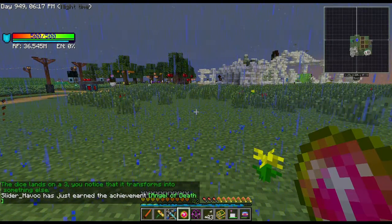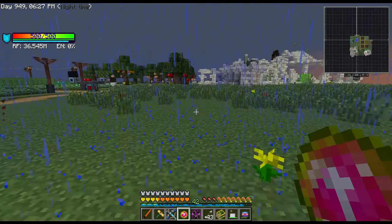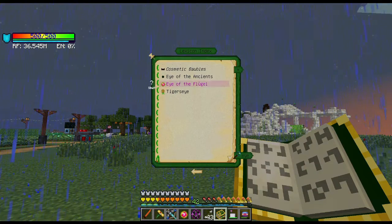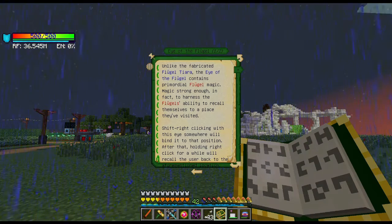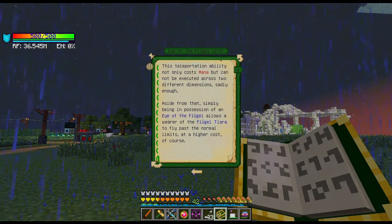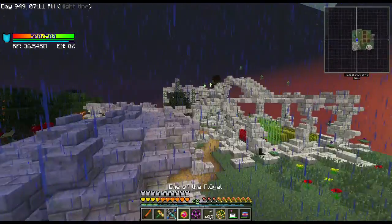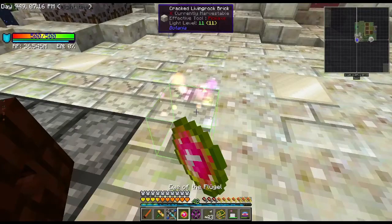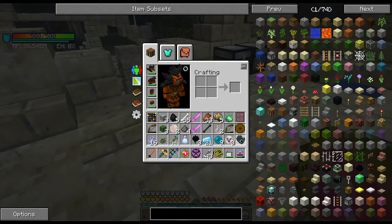The Eye of the Flugel — unlike the fabricated Flugel Tiara, it contains primordial Flugel magic strong enough to harness the Flugel's ability to recall themselves to a visited place. Shift right-clicking binds it to a position, then holding right-click recalls you back there. The teleportation costs Mana and can't work across dimensions, but within the area — so if I set it to Botania, it'll bring me right back here. That's cool.